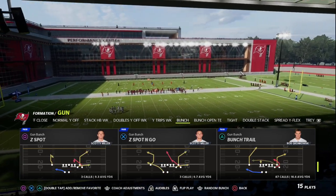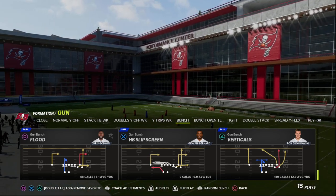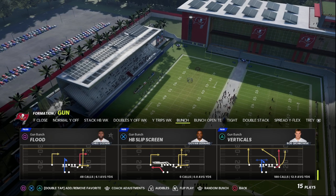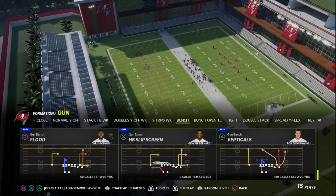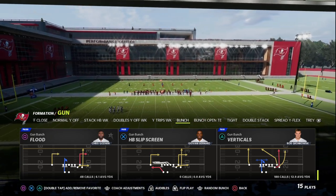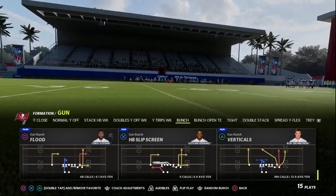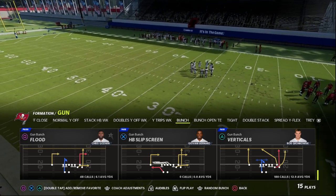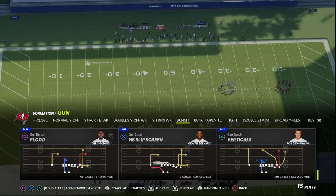The play we're going to be going over is Flood. If you're watching this video, I did want to let you know about our Patreon, where I have all of my Madden offensive and defensive ebooks stored. If you want access to all of our Madden 22 offensive and defensive ebooks before Madden 23 comes out, I'd really encourage you to join the Patreon this month. You'll get all the Madden 22 material, and when Madden 23 drops you'll get immediate access to all of our Madden 23 material as well. It's only $10 for a complete month.